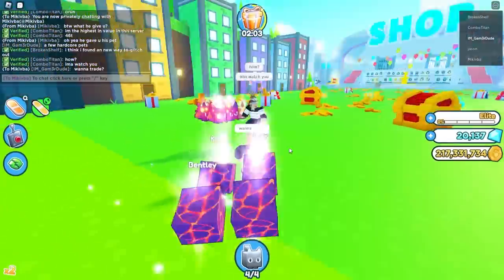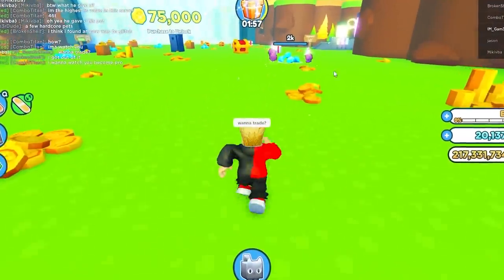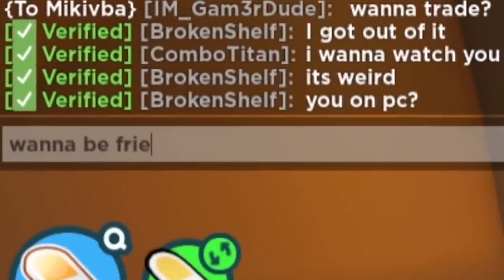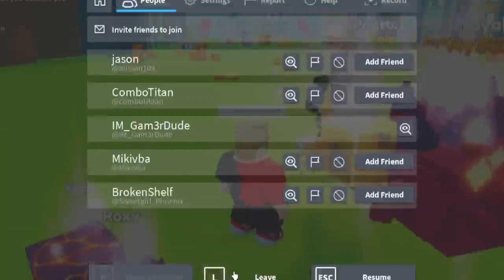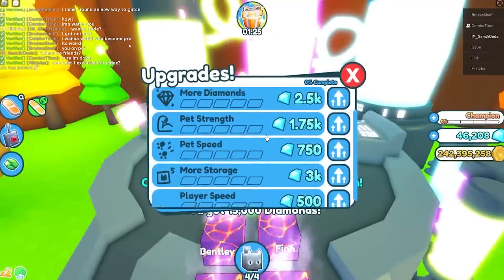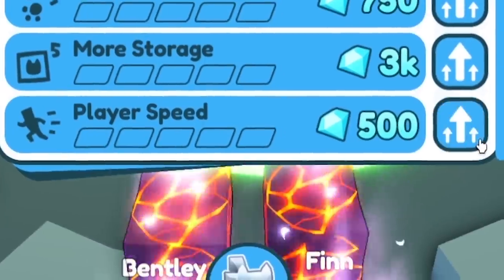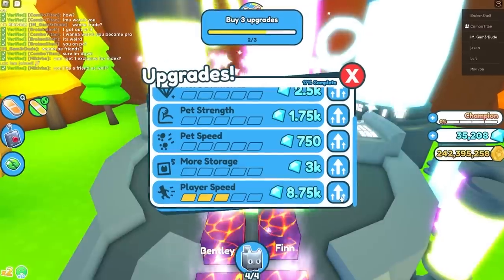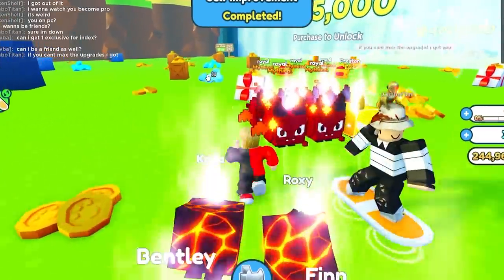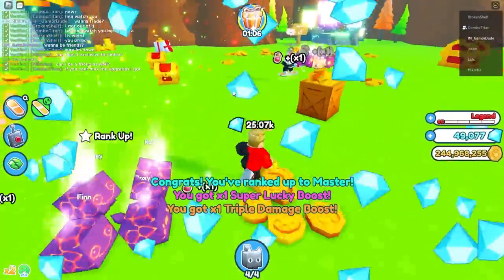It's Combo Titan — he's watching me. 'Just watch me, man.' He wants to watch me rank up. 'I want to watch you become pro.' I'm trying, I'm doing great! 'You want to be friends?' He says sure, I'm down. We're making friends! Let's get a little bit faster — let's up the orb reach just a little bit. I really gotta get my player speed up. There we go, we're maxed there.